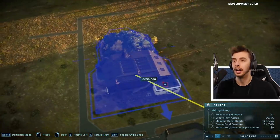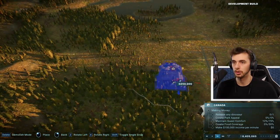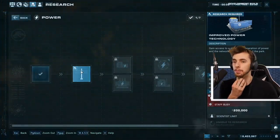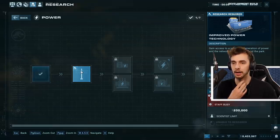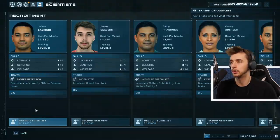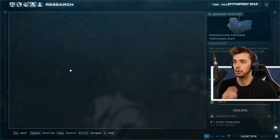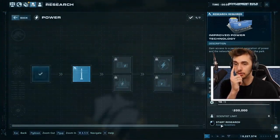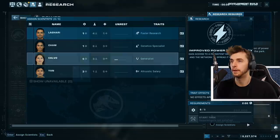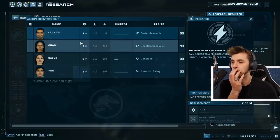We need somewhere to put things. I need to research these. Four out of five staff busy - do I need more staff? Control center, scientist management, recruit a new staff member - faster research, confirm. Now when I go into this I should be able to click on that and start research. We're starting that research - and now who do we assign? He's made for the job.